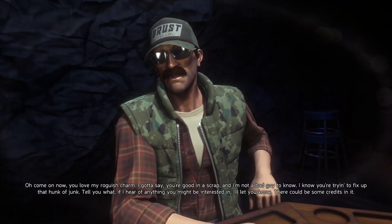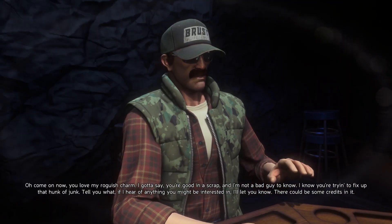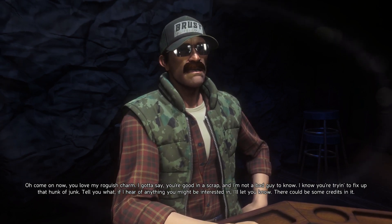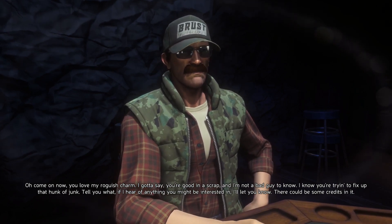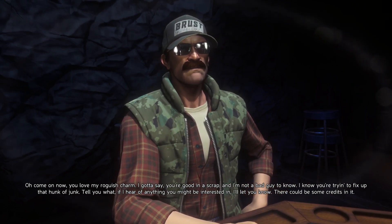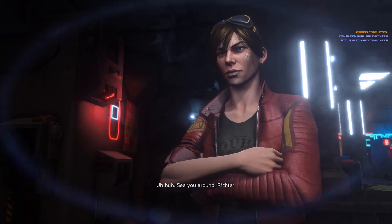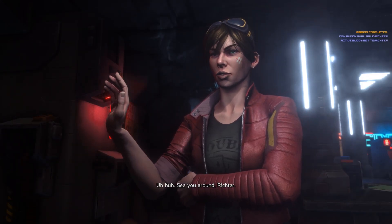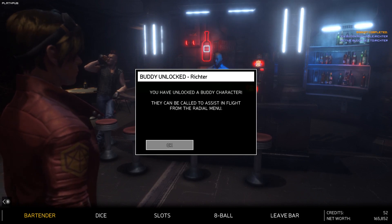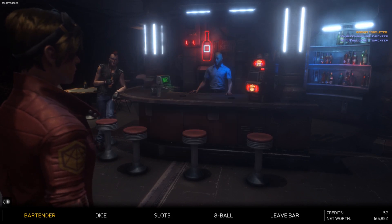Richter says come on, we love his roguish charm. He admits we're good in a scrap and he's not a bad guy to know. He knows we're trying to fix up the ship - if he hears of anything we might be interested in, he'll let us know, and there could be some credits in it. We got a buddy unlocked - Richter is now available as a buddy character who can be called to assist in flight from the radial menu.